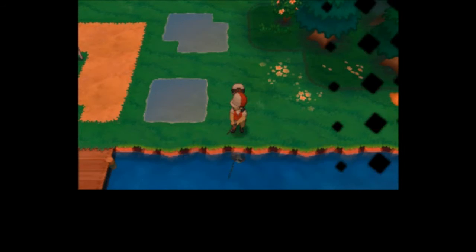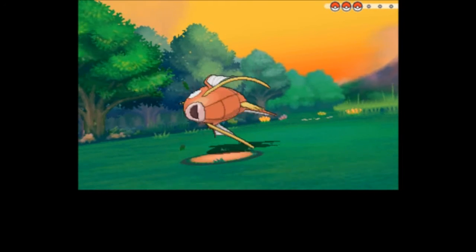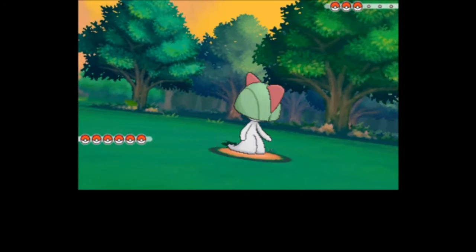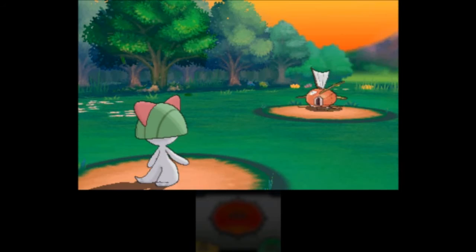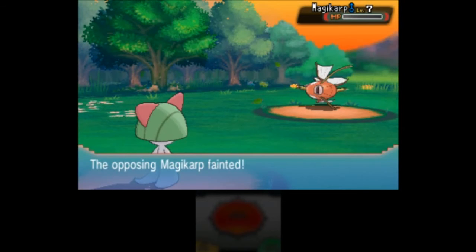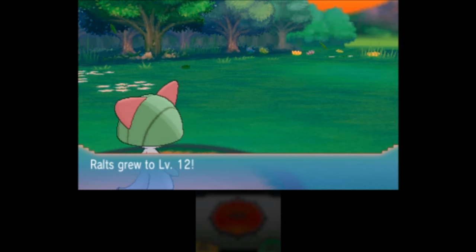Let's battle Fisherman Ivan next. Magikarp! Since I've already got Mudkip, I'm not going to be using Gyarados, although Gyarados is much better in Generation 6 than it is in Generation 3. Plus I used it in Emerald, so... Level 12. Beautiful.